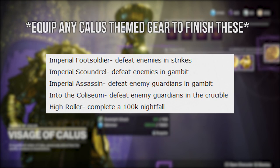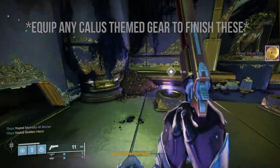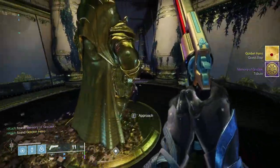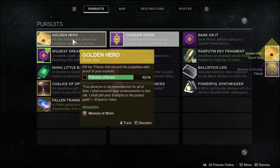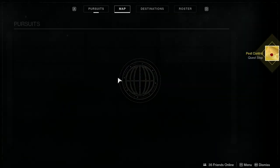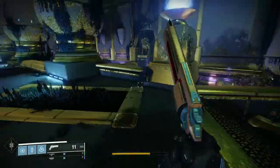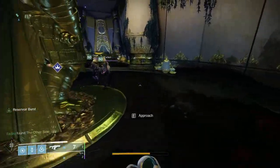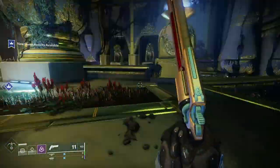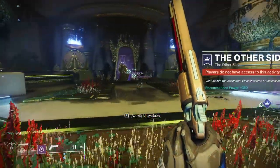On screen are 10 Tribute Hall triumphs you can do to avoid wasting mats. If you just want to get this done quickly, go ahead and buy as many tributes as possible — you'll need 20 in total. Go into the room in front of Calus and hand them all in. You'll get the next quest step called Pest Control. Talk to the Calus statue one last time, go back into the room, and interact with the object in the middle. The room changes, a blight opens up, and it takes you into an ascendant realm.